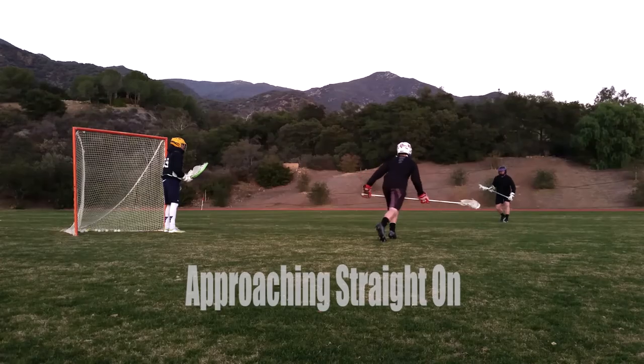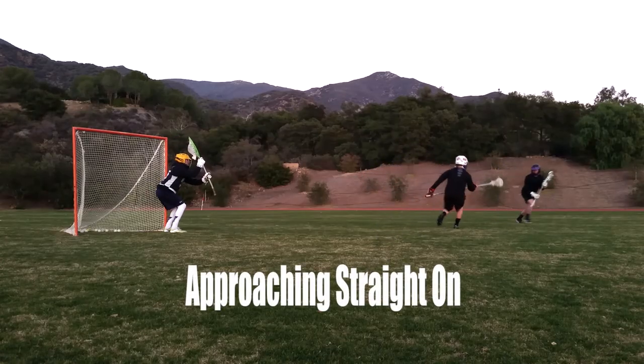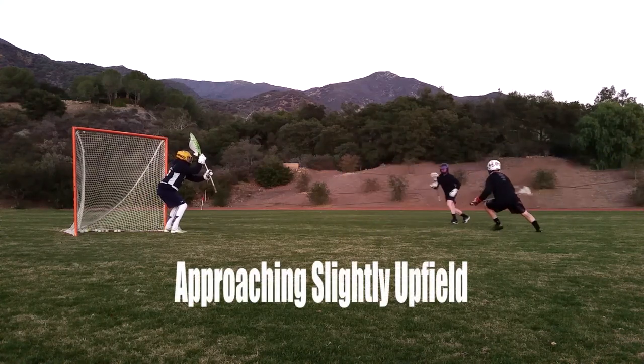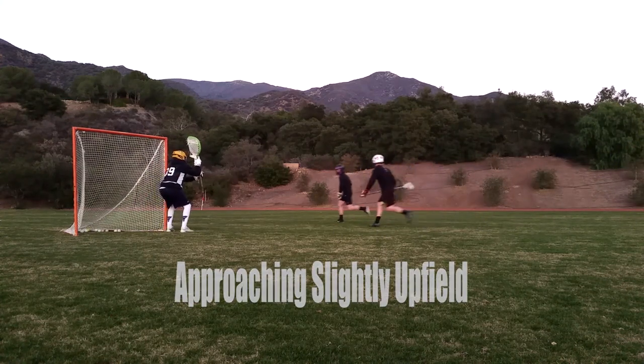In order to force and keep your opponent behind the goal when defending either wing, you need to first control how you approach them. Many defenders approach their offensive players straight on when they should close out to their opponent in a slightly upfield position. Being slightly upfield of your opponent puts you in a position to step upfield and stop a topside dodge.